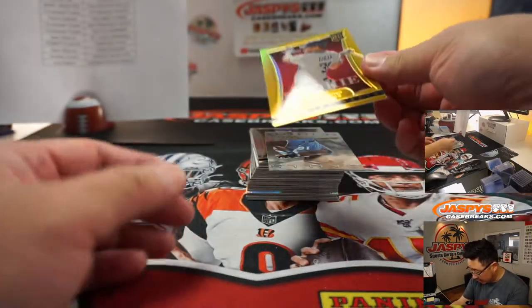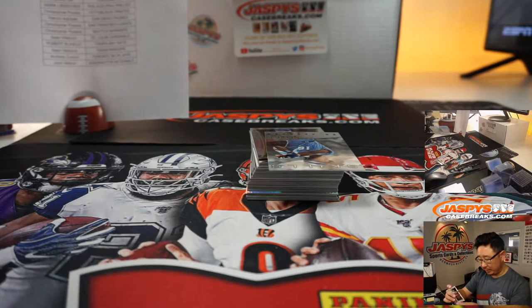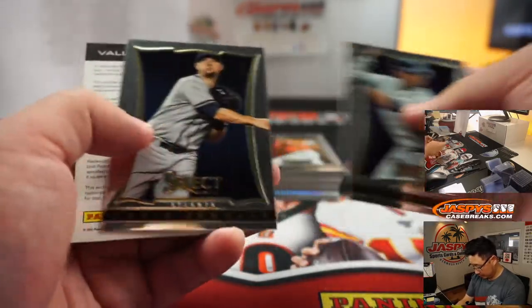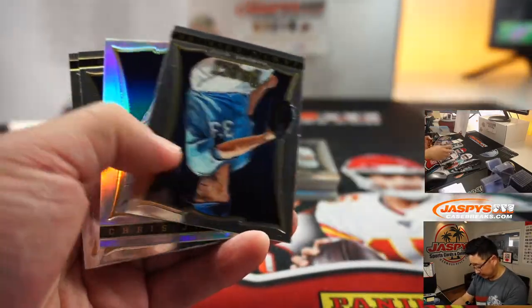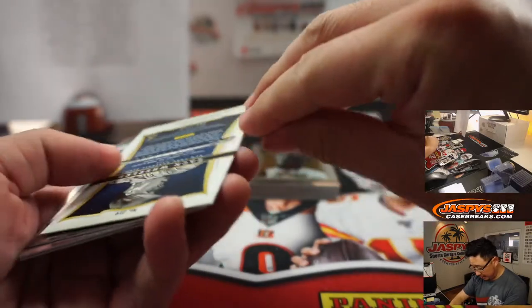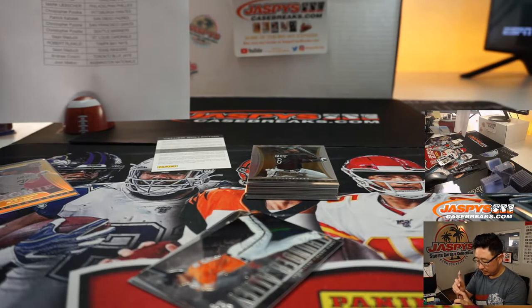We got an Oswaldo RC — 24 out of 25. Well, there he is. For the Twins, that's going to go to Logan. And an expired redemption here, but I don't know — a lot of times Panini's pretty good about getting you something back in return. And the autograph is Zach Wheeler for the Mets — rookie auto for the Mets. Mets edition going to David. And that's 3.05 out of 7.50 on that.